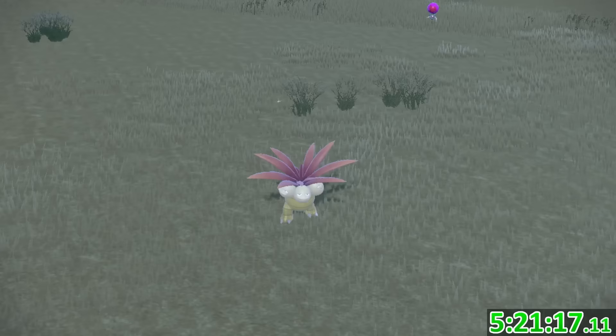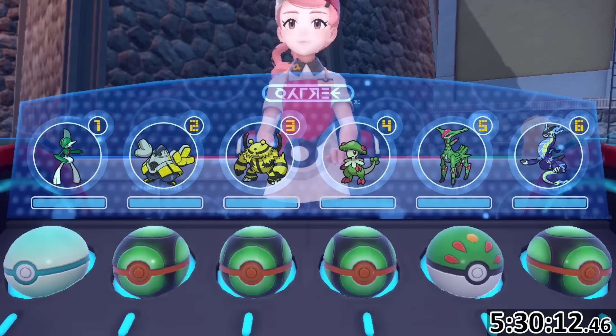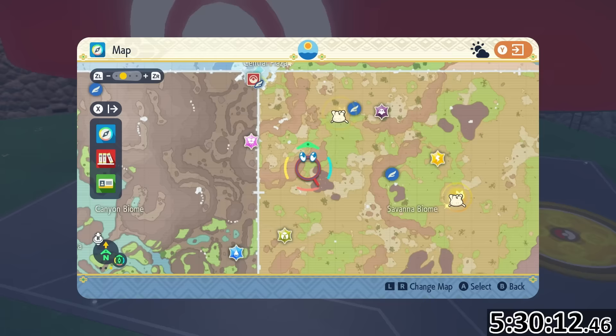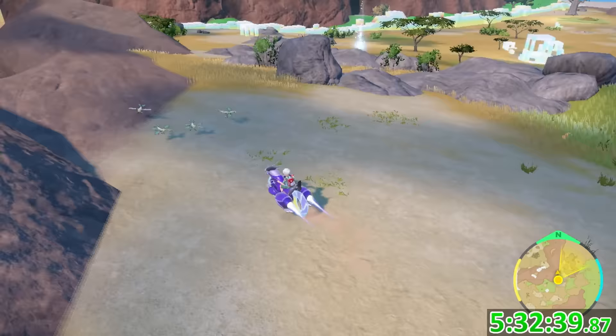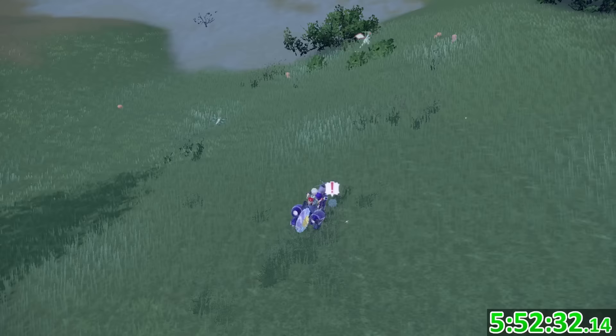After finding yet another Exeggcute instead of Girafarig, I made my way close to the center of the terrarium to hunt down the Flygon line. A neat aspect of this DLC is that you can encounter outbreaks for evolved Pokemon significantly more than in the base game, and with a Ground-type Sandwich you can encounter the entire Flygon line at the area border, so really anything was cool to see.